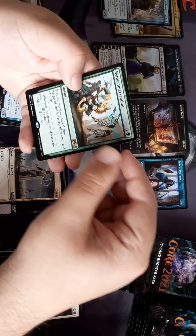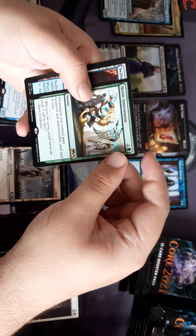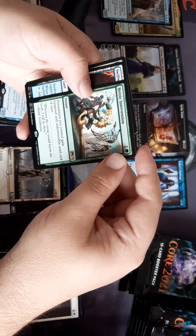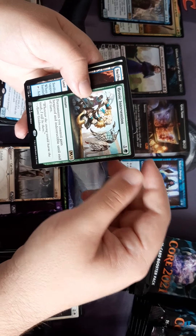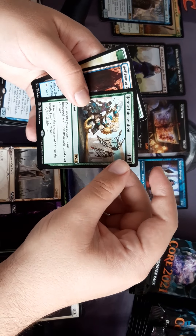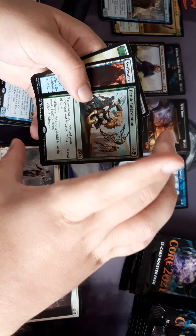Heroic Intervention — this is the one. You have loads in your Satyrs deck. All permanents you control gain hexproof and indestructible until end of turn. It's a two drop, which seems stupidly strong. At the moment it's going for about three pounds — that seems silly.